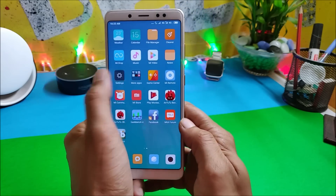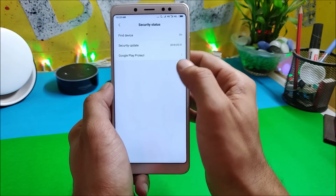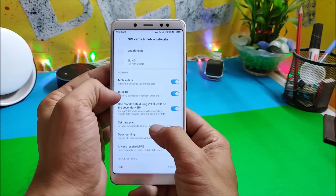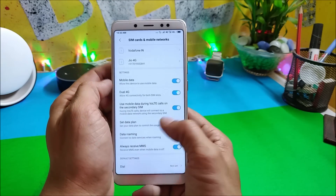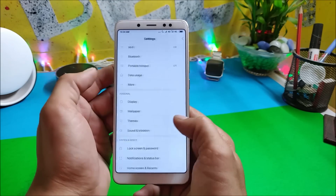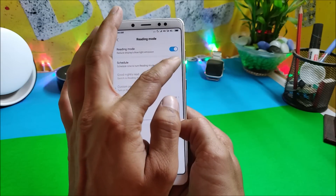Going inside Settings, you have all the basic options — About Phone, Security Status, which includes Find My Device, security update, and Google Play Protect. Under SIM card and mobile network, everything is working fine. I've enabled the dual 4G option and both SIM cards are 4G enabled, working perfectly. Portable hotspot and Bluetooth don't have any issues. Under Display you have the usual options, and reading mode is working fine on this build — you can also schedule reading mode.